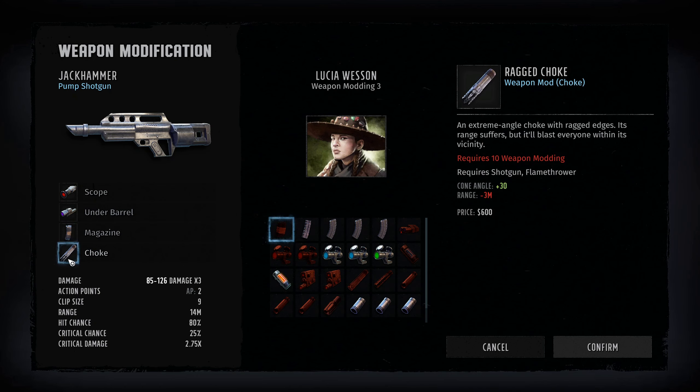The last mod on the Jackhammer is the ragged choke, which gives plus 30 cone angle with a negative 3 meter range penalty. So the scope extends range by 3 meters net instead of the full 6, but the plus 30 cone angle means anything in front of this guy is going to get hit. Standard base stats end up at 25% crit chance and 2.75x crit damage. Essentially this thing has the range of an assault rifle but with a super wide cone, really good for clearing out big groups.